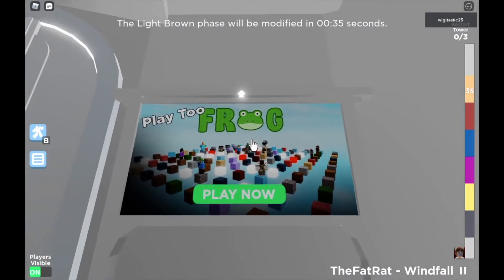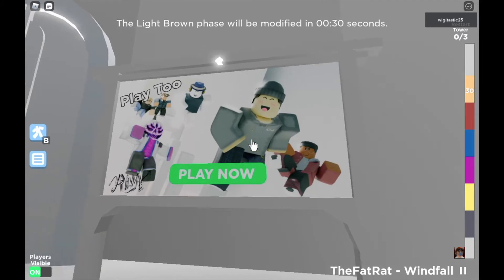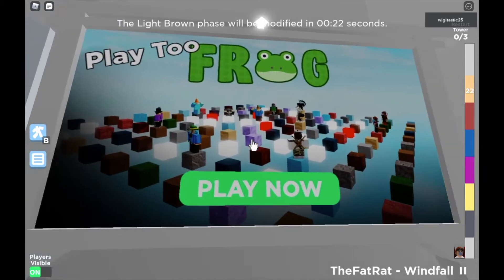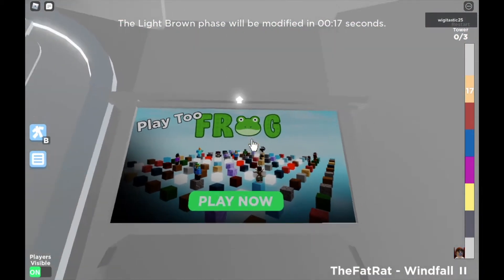As you can see here, they have a little board where you can play their new game called Frog. I'm gonna leave the game in the description so you can play it. I haven't actually played really well, but it looks really cool. You can jump on these blocks and yeah, it just looks cool from the board.